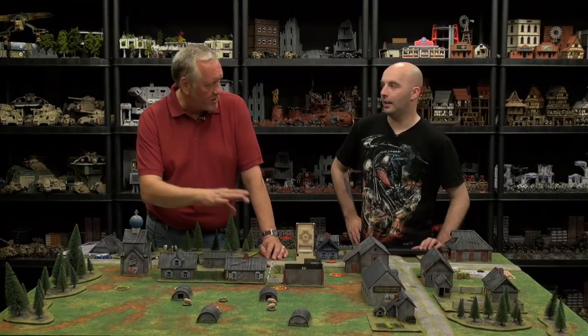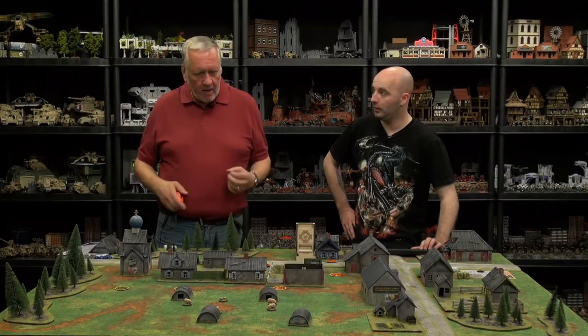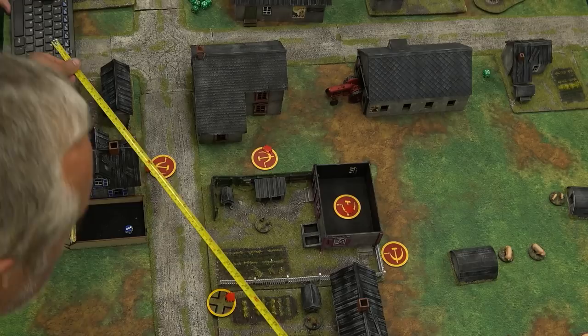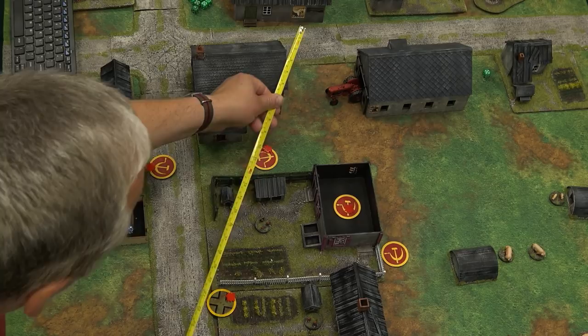So now we want to look at what options we've got. We talked about the way we used the nearest two enemy patrol markers to determine what deployment area you've got. So for here, that would create a triangle with a line going through there and there, which would mean you could deploy here. Realistically, you've got an option of going into the main building or into the office. I think I'll pop one into this main building — we'll pop the roof off.